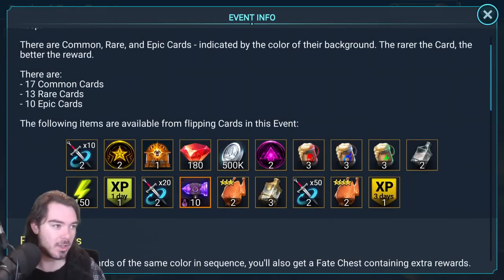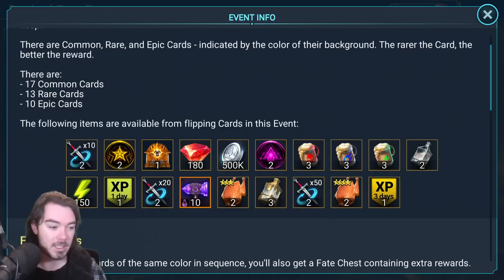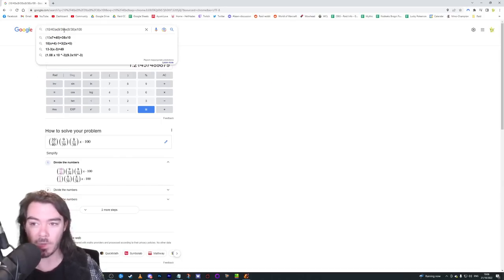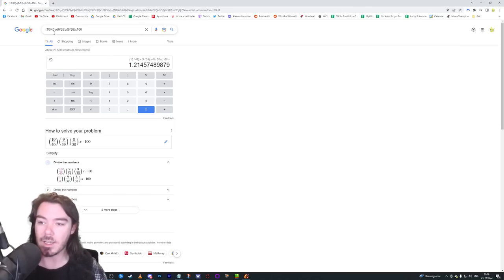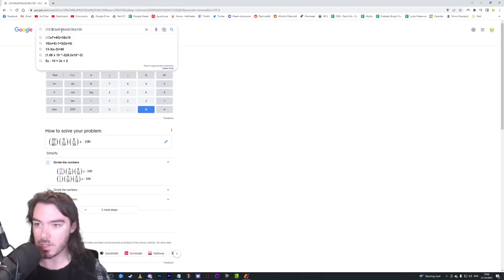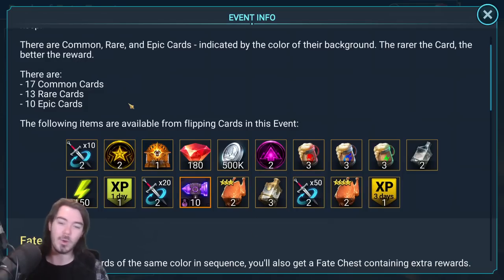Here's how you work it out. Going with epics: the formula is 10 over 40, then multiply by 9 over 39 — because you've removed one card from the equation and there are 9 of these cards left — then 8 over 38. Multiply by 100 to get your percentage chance, which is the 1.2%. Let's say we're a ways in and 10 of the cards are gone — rares and commons pulled, but epics still there. You'd go 10 over 30, then 9 over 29, then 8 over 28, giving you about a 2.9% to 3% chance. So it's still pretty poor, but that's basically how you can do it.